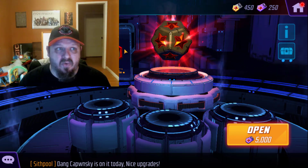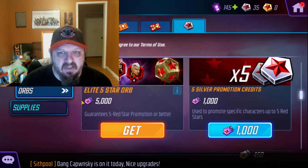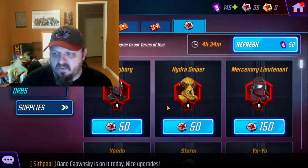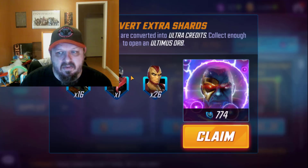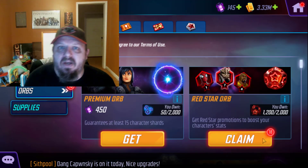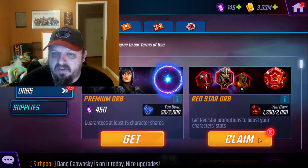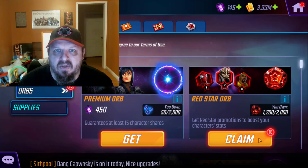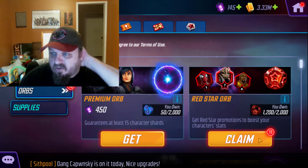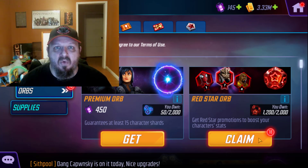Which is good. I mean, we still used quite a bit. We went from 31 down to 18, so we used quite a bit — not all of them, not a hundred dollars' worth certainly. I think 24 is a hundred dollars' worth, so we probably used about $50 worth of red star orbs today and pulled our 5-red-star Cull Obsidian. I would probably like to go higher at some point, but I'm trying to save the orbs for when Ebony Maw comes out.